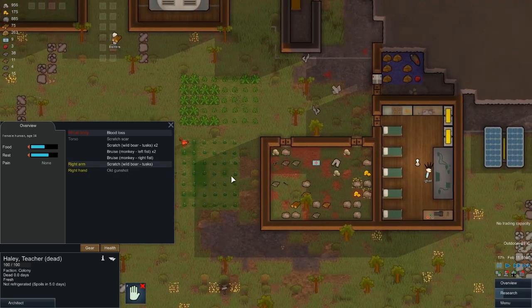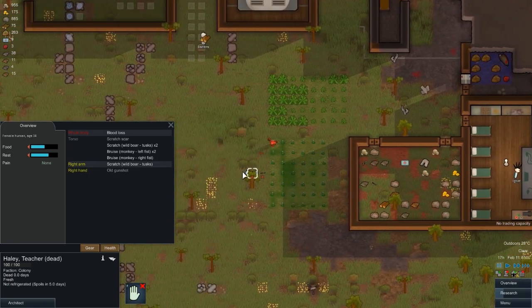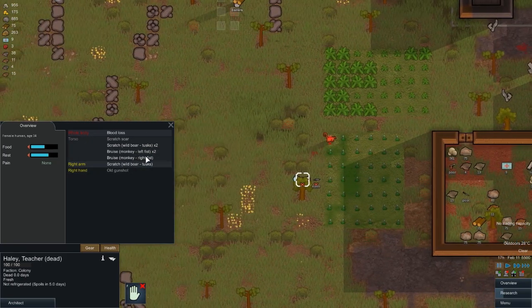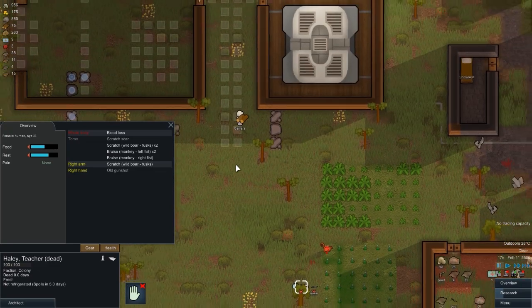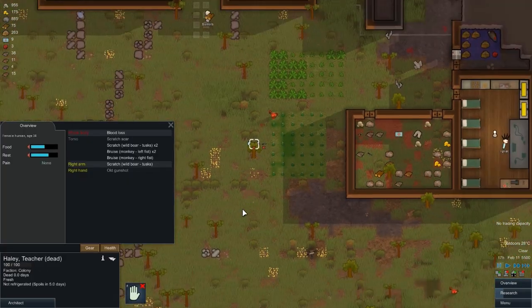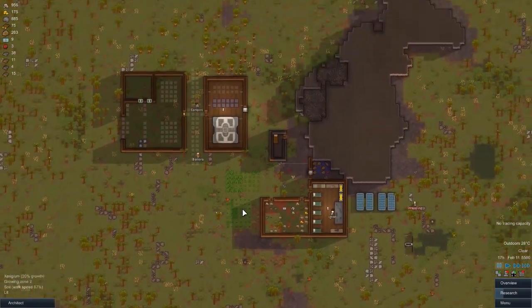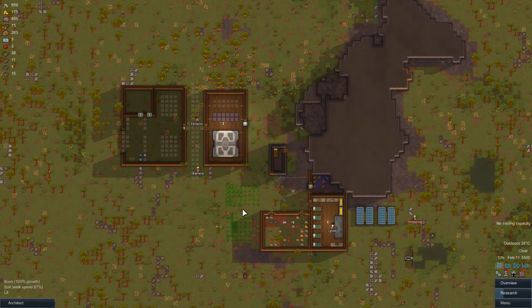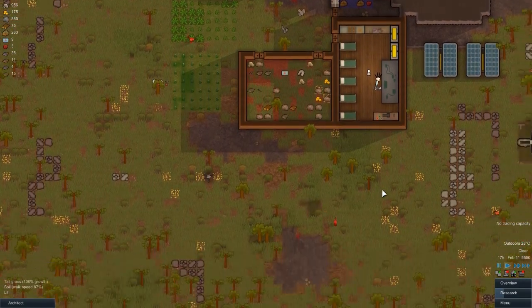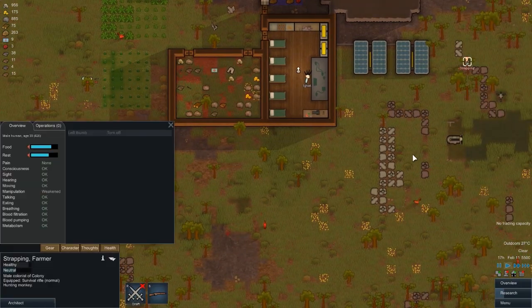If she was in trouble she would have gone to the bed, but it looks like she just went down. That must have been like a critical hit of some kind. That's been resolved. Haley's gone - we've lost Haley. Wow. The game's still RimWorld then. Good grief, right. That's a bit of an embuggerance isn't it.